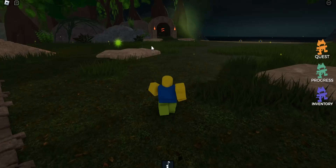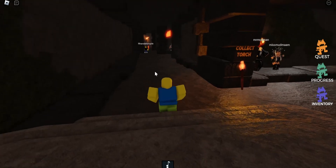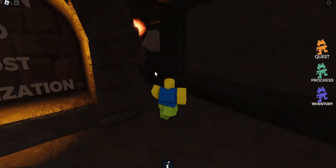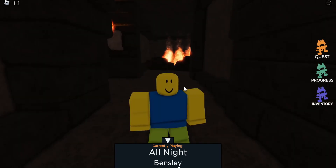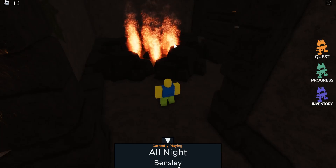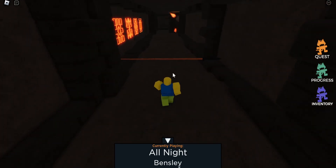Now we're going to come over here to this cave because there are more tokens inside. I recommend coming this way and making your loop around — this will be the easiest way to do it. We're now going to cross the lava pit. Another easy-to-miss one is over here at the fire pit. There is one in the middle, so you will need to wait for the fire to go away. Once the fire is gone, you can collect it and come this way because you will see more.